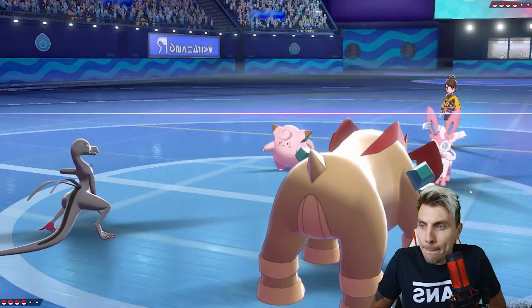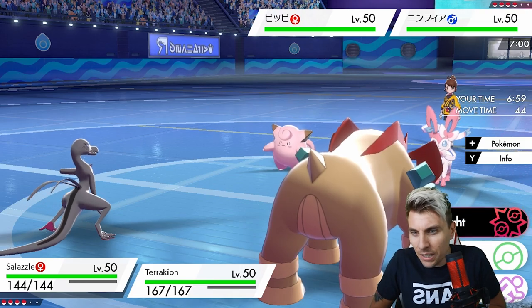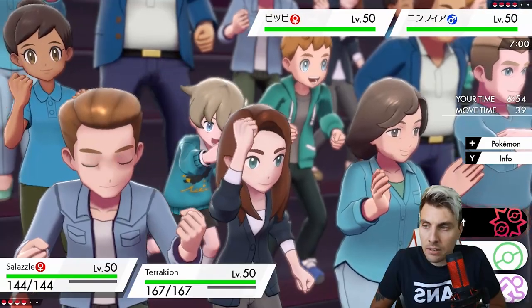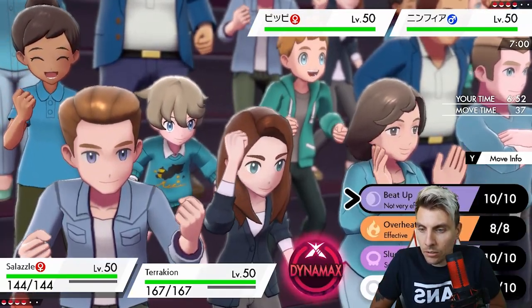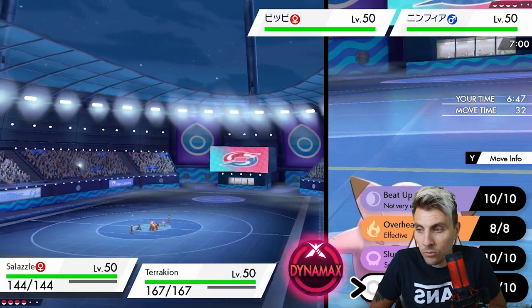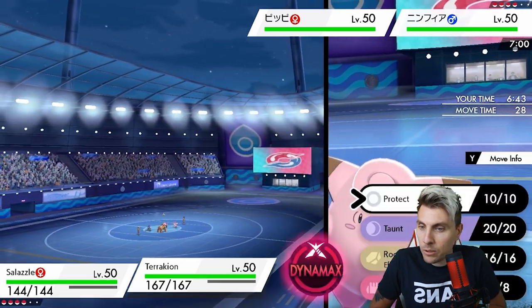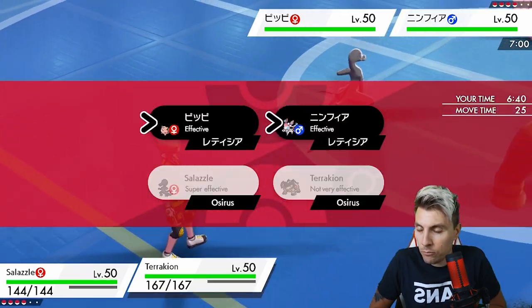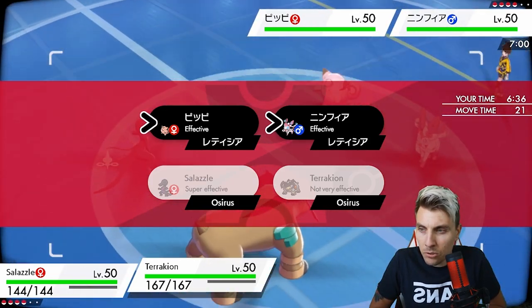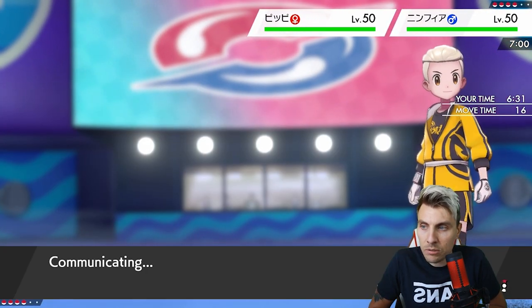We see the Clefairy and Sylveon lead - there's a Sylveon Dynamax here, which is interesting. They've obviously got the Clefairy there to stop the Beat Up from Salazzle onto Terrakion. We have Fake Out and Sludge Bomb available. We might just go for the Sludge Bomb and Rock Slide - could go for Taunt into Clefairy but I'm not really too concerned about redirection right now.